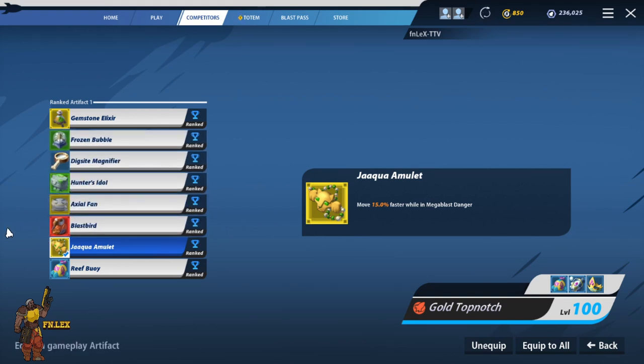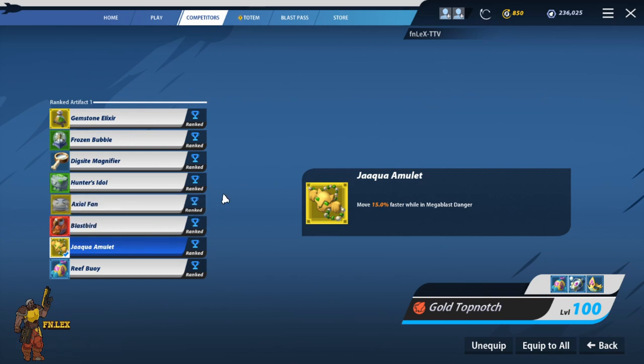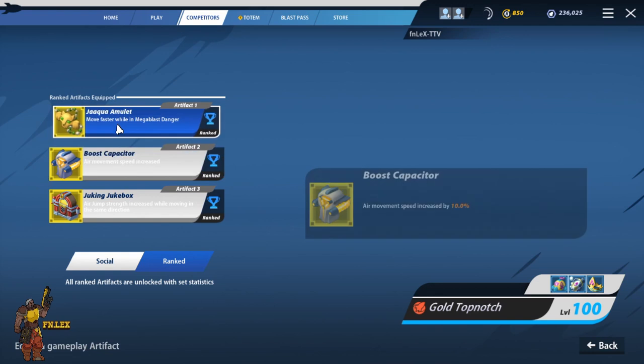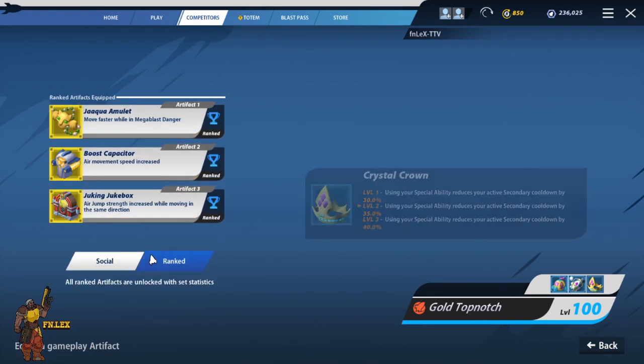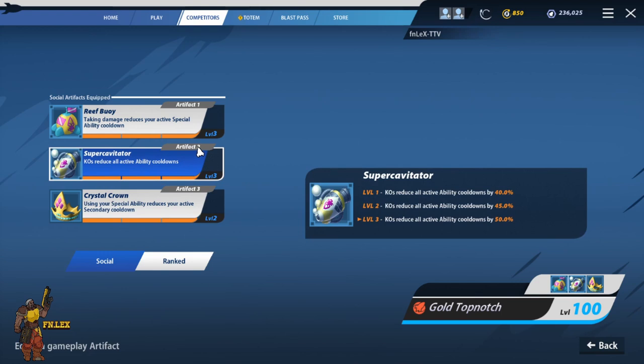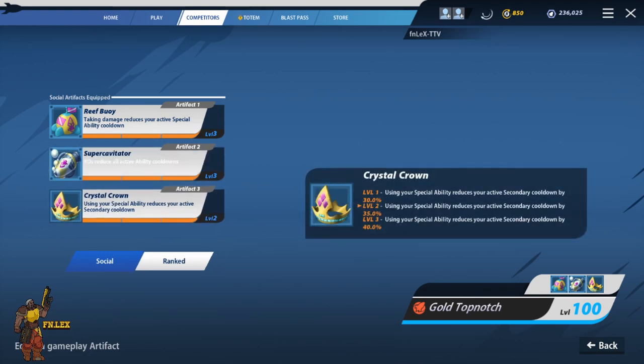Especially if you can hit your primaries combined with all your other automatic skills, I think damage artifacts are just overkill at that point when compared to the other artifacts you could use. I don't think they're bad at all, but I have more fun running this yellow or blue build. Of course this is all preference - at the end of the day, play what you want to have fun. But enough talking about this - let me show you guys what's really up with Top Notch.